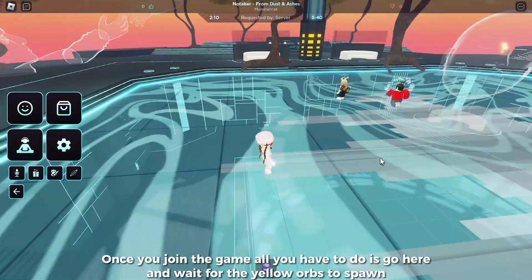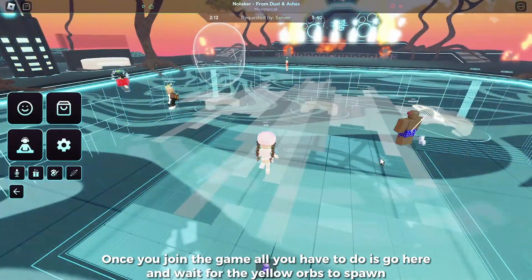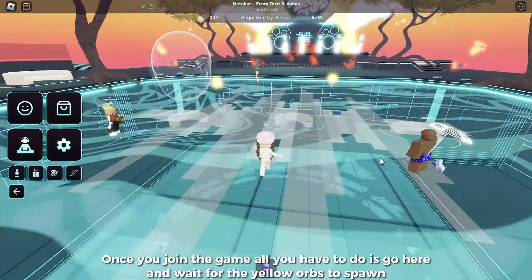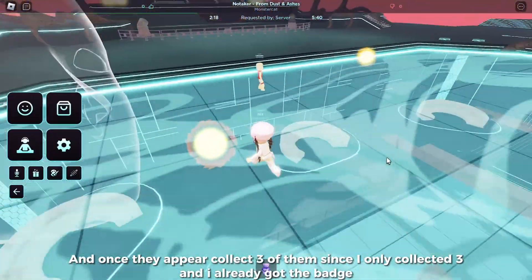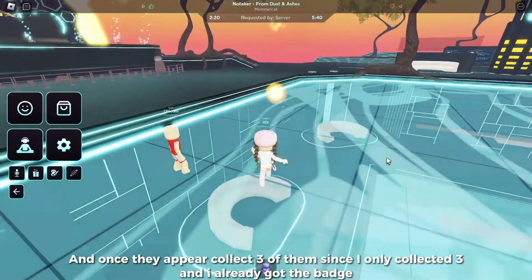Once you join the game, all you have to do is go here and wait for the yellow orbs to spawn. Once they appear, collect three of them. Since I only collected three, I already got the badge.